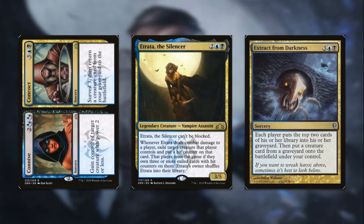We have a lot of self-mill and reanimate spells. Some cards that accomplish both: Connive/Concoct — one is four mana and you gain control of target creature with power two or less, and the other is five mana where you surveil three and then return a creature card from your graveyard to the battlefield. It helps us with the mill and helps us reanimate Etrata. Extract from Darkness is five mana — each player puts the top two cards of their library into their graveyard, then you put a creature card from any graveyard onto the battlefield under your control. This is nice because it doesn't have to be from your graveyard, so if you don't have Etrata yet, you can still keep milling yourself while pulling back somebody else's big creature.